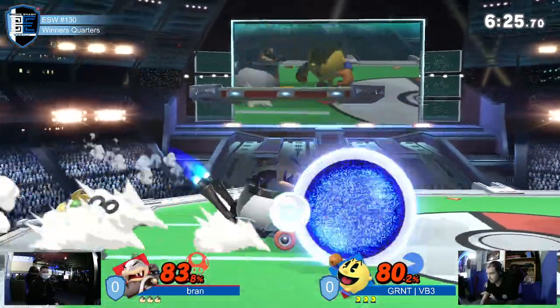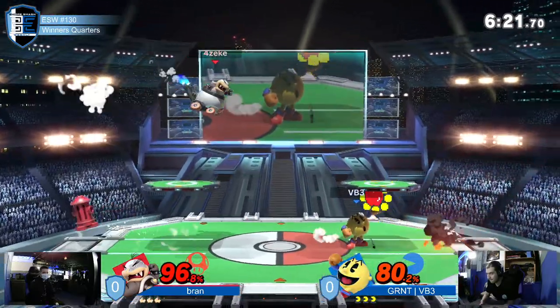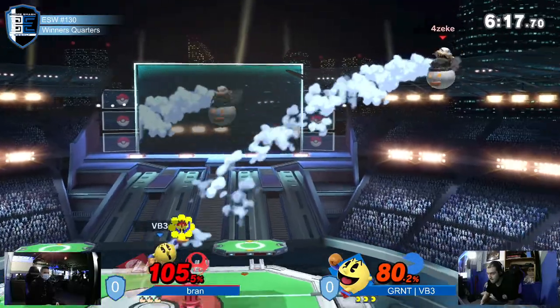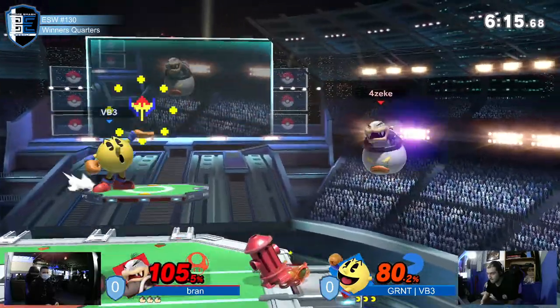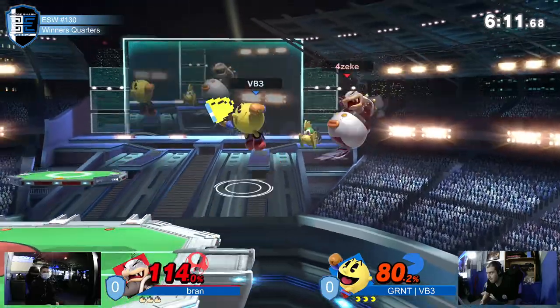Pac-Man has all of his fruit and the Hydrant. But there's also the Mecha Koopa from Morton, as well as that cart, which is a really good approach option — and can also be a great way, with the Super Armor, to possibly get past the wall that Pac-Man might try to put up.